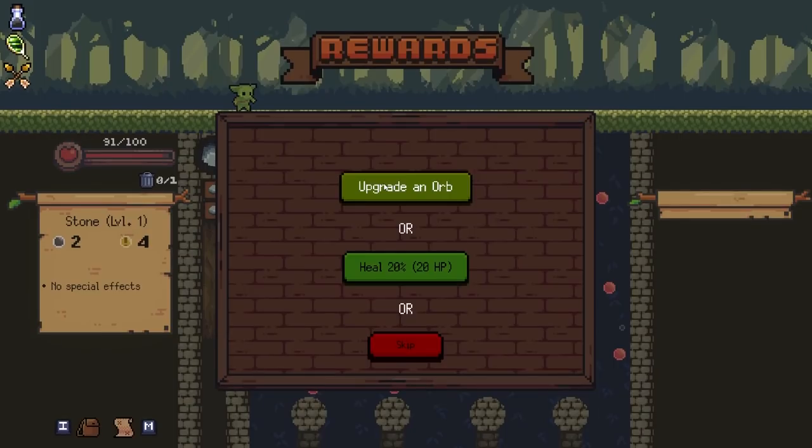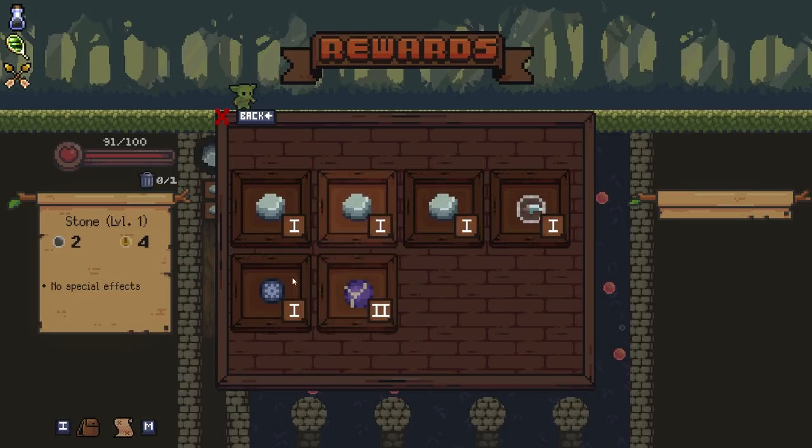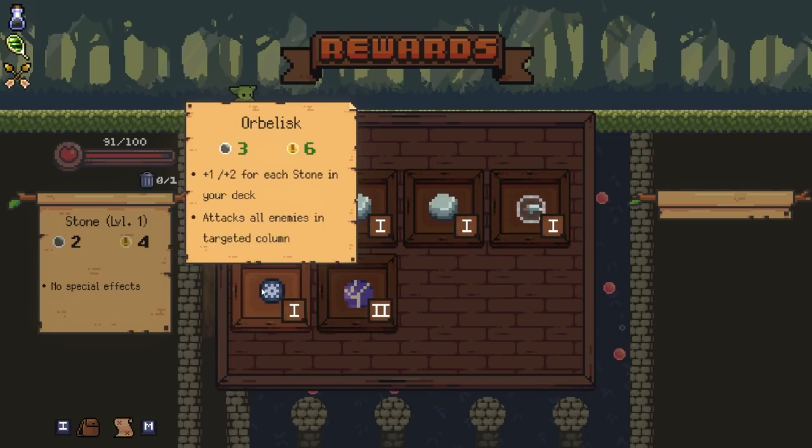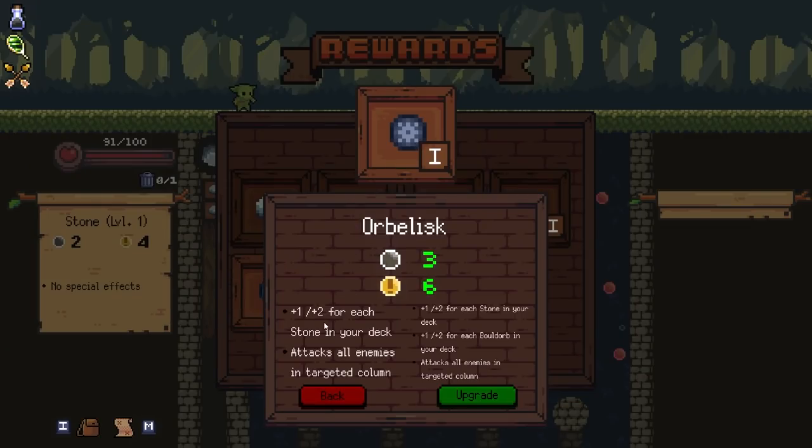Let's take a look at this real quick before you move on. Upgrade an orb or heal - upgrading, I would go for upgrade. So this is the other major mechanic. You can do more damage with your orbs, you can have different effects and better effects and everything like that. I usually go for my special orbs to do more stuff.